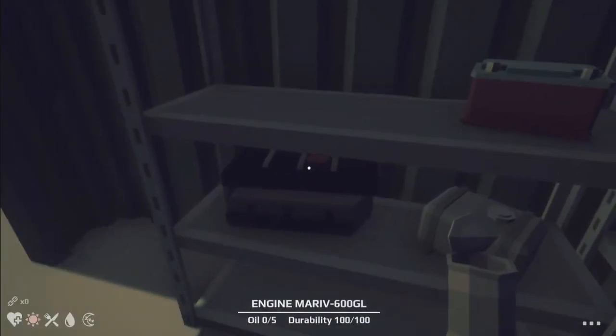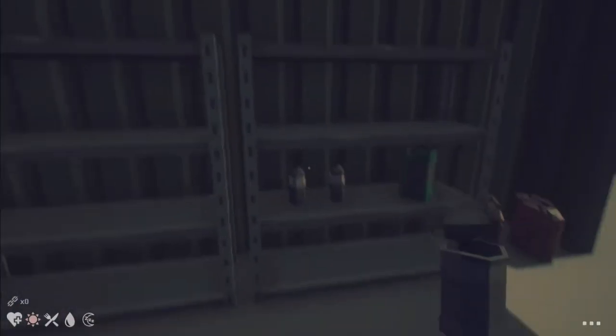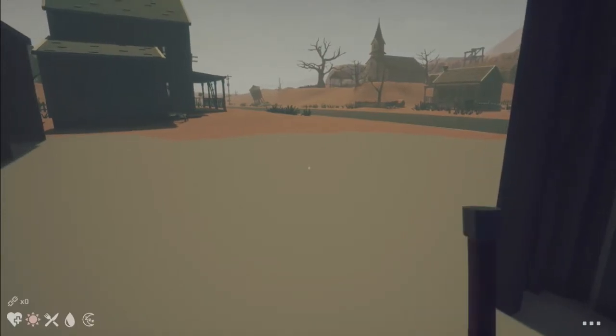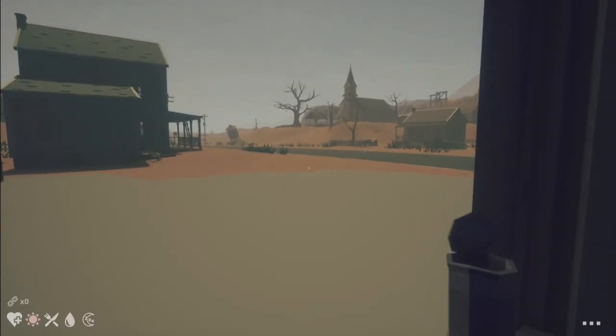What does that mean? Does this mean that I'm holding too much stuff? We have to get those waters. What does this mean — we can hold three items? Is that why we have three dots up there in the corner?